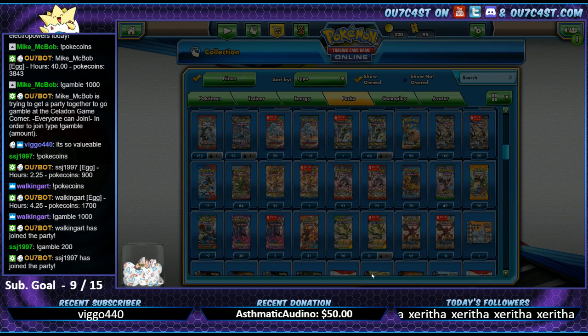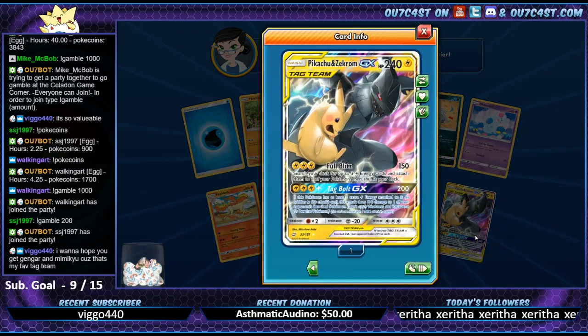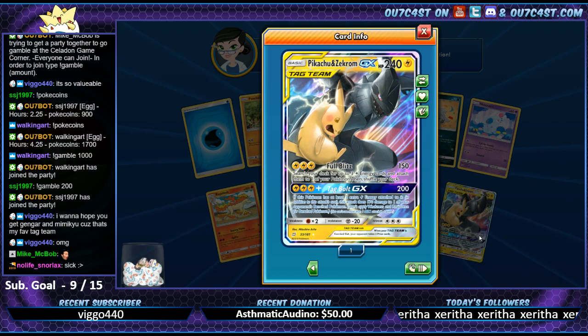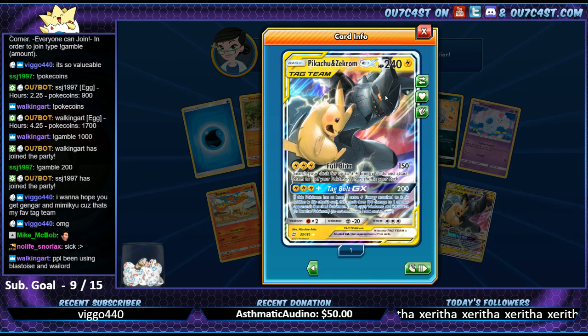Not too bad - I heard this card is not too bad, it's pretty solid. Our pulls are pretty solid. People have been using Blastoise and Wailord together - that sounds kind of fun. It's a little more sought after than some cards right now.